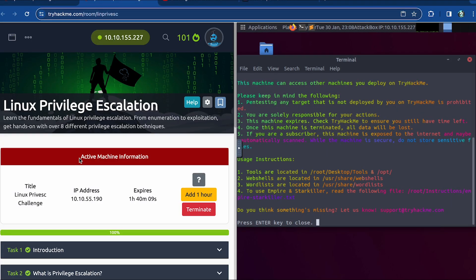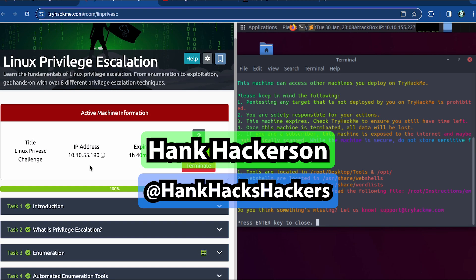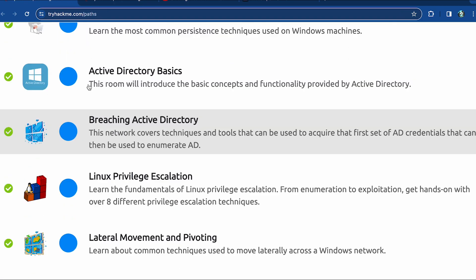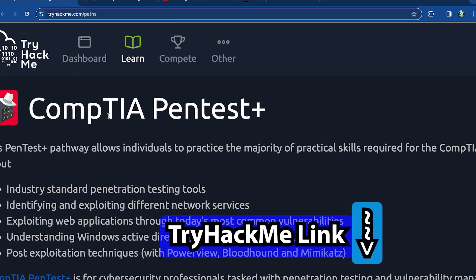Hello and welcome back. It's your boy Hank Hackerson at Hank Hacks Hackers. This is part four of the Linux privilege escalation room inside of the CompTIA PenTest Plus pathway for TryHackMe. As you can see right here, this is the pathway and we are almost at the end of it.